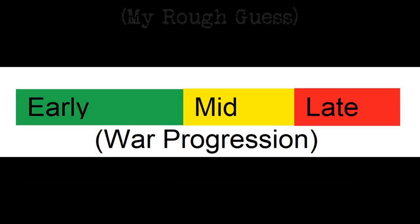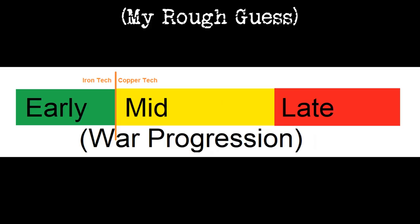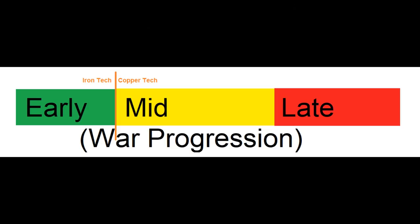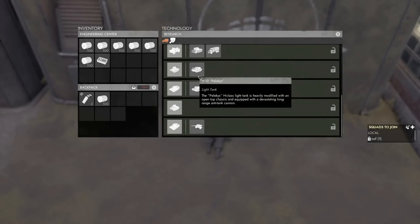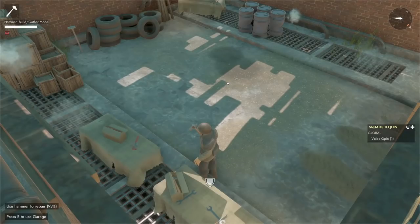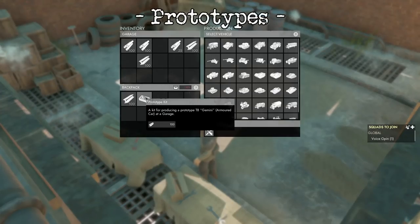In my rough estimates, this should hopefully move the mid-game and late-game up earlier in the progression of a war instead of having it be delayed due to hoarding issues. The devs do note that the overall tech rates have also been balanced to accommodate for the addition of copper. Speaking of prototypes, there are several new changes.